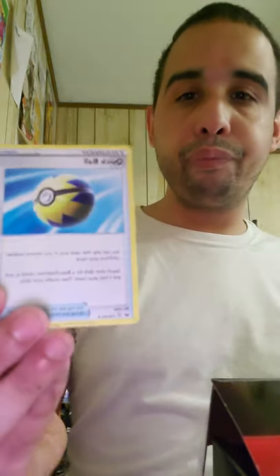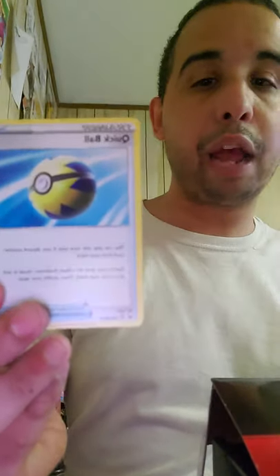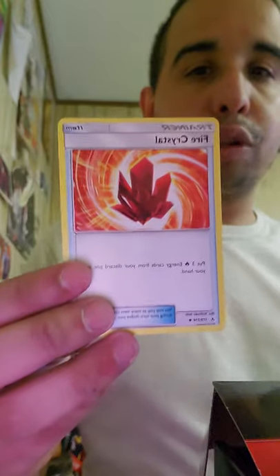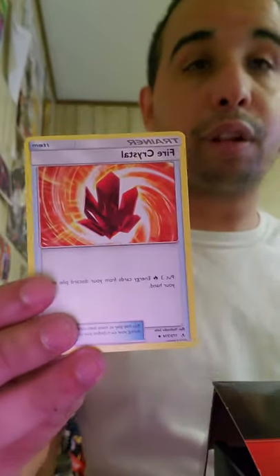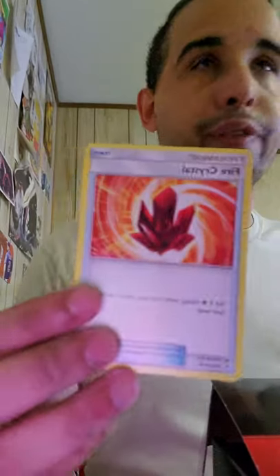It comes with Quick Ball — one of the most popular search cards. You discard a card to get a basic Pokémon — the most-played search card right now for any basic Pokémon. Then Fire Crystal, very good for fire decks from Unbroken Bonds — you put three fire energy from your discard pile back to your hand. Very good in Blacephalon decks and in Salazzle/Unown HAND decks where you discard the energy and then draw three more cards again.